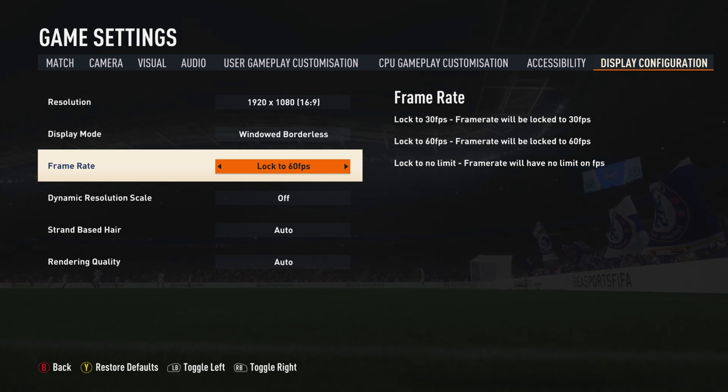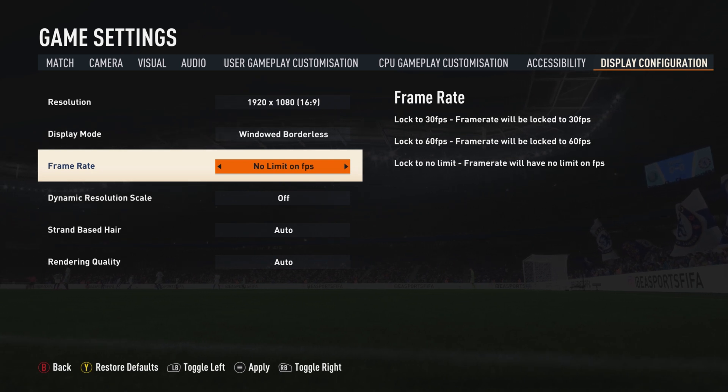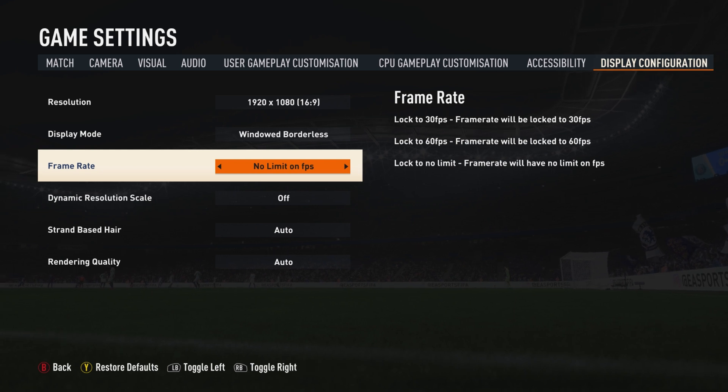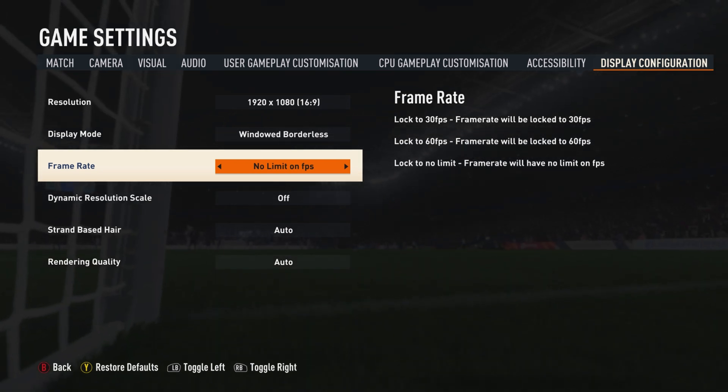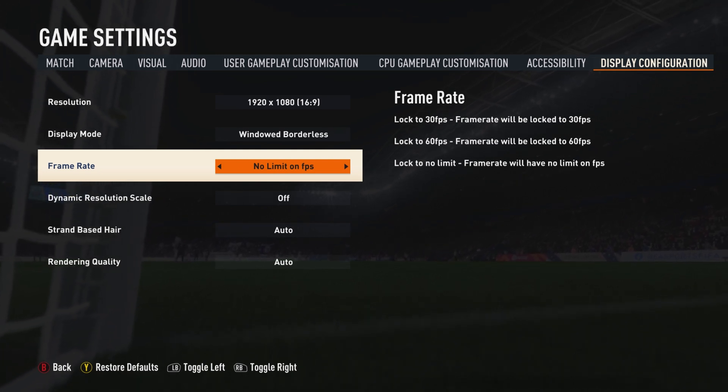For strand based hairs, I put it on auto. This option can be a bit demanding on your system, but you can keep it on for a better visual experience. For rendering quality, I selected auto as well — this is the render quality of the image or graphics that will be produced in game.